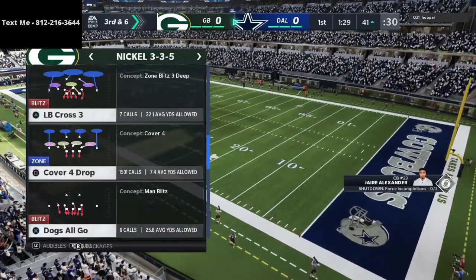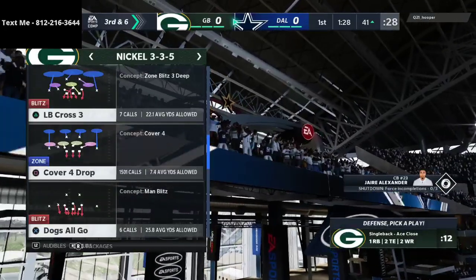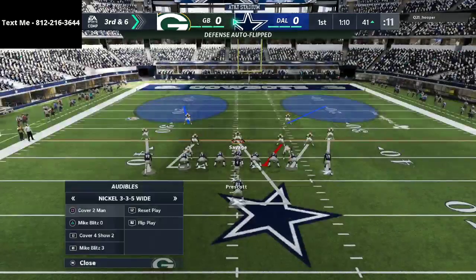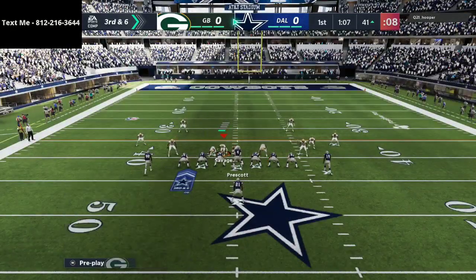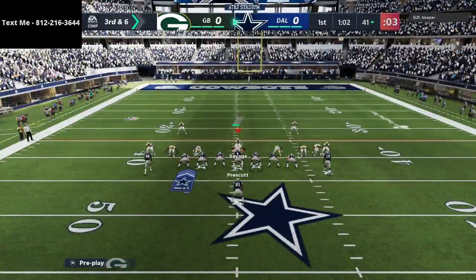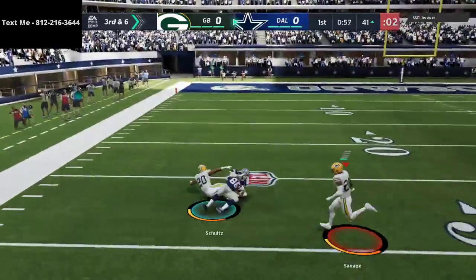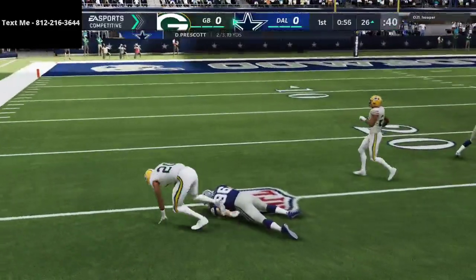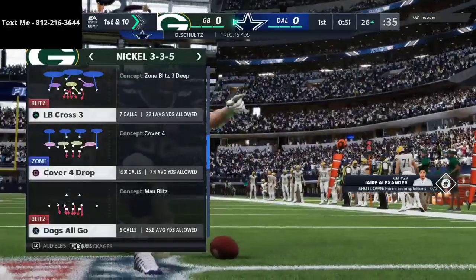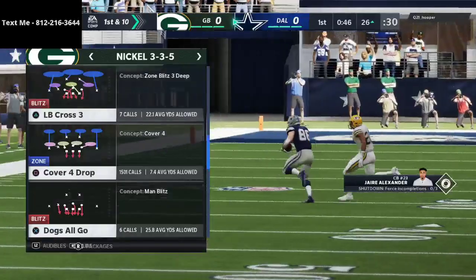You have the advantage, so take it and don't waste it. Single back ace close — he comes out in one running back, two tight end, two wide receiver personnel, which tells me he's probably going to pass the ball. We're going to send some pressure. If he does run, the player to watch out for is Amari Cooper. He does hit the tight end — that's a good read by him — and we were kind of expecting it, going all out in coverage on Amari Cooper.